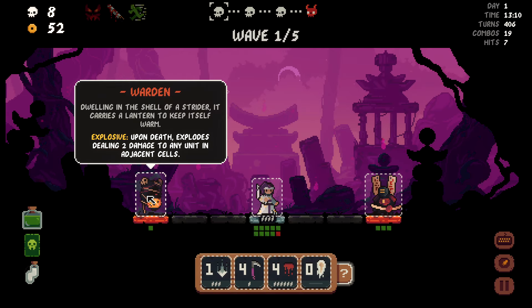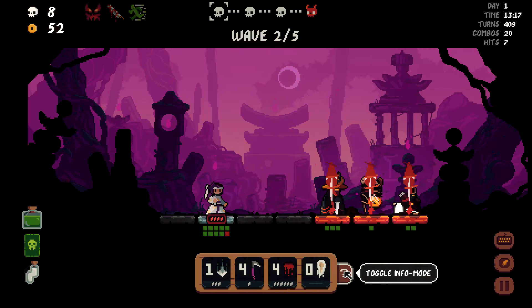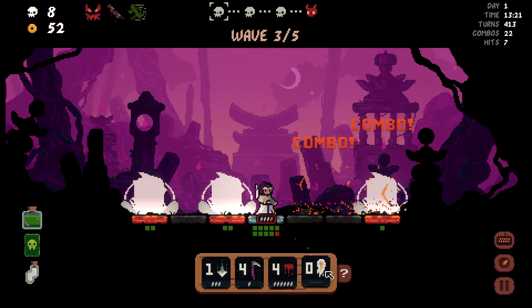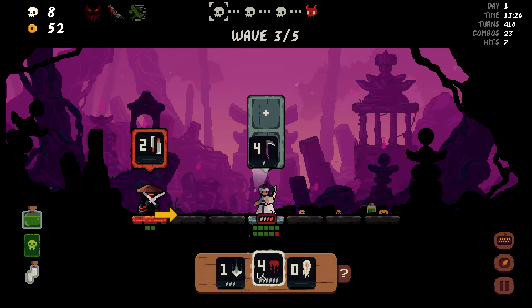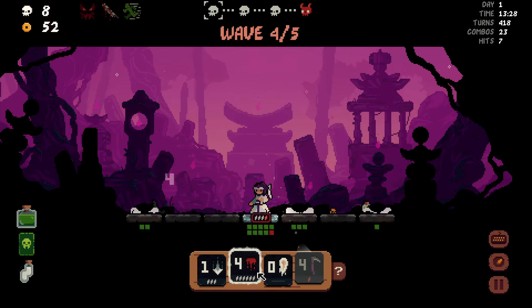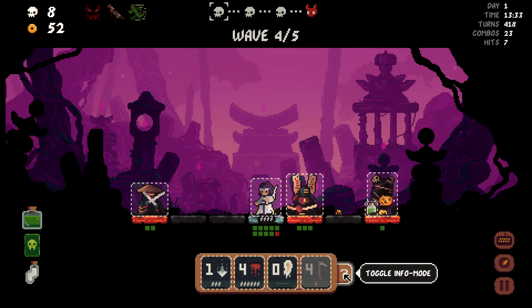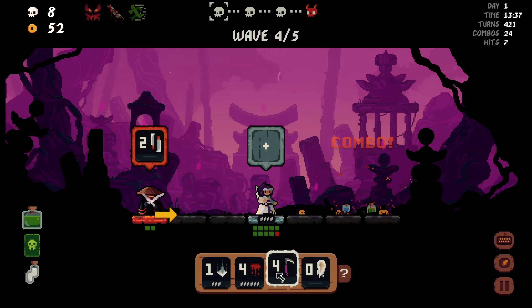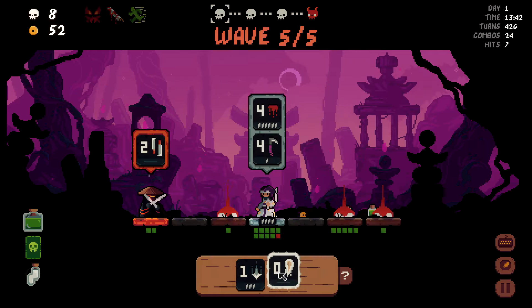Upon death, explodes — dealing two damage to any unit in adjacent cells. So I wanna throw you — that's so disgusting. This character was made for this area. We just body you. Send him into him. It's so good, man. It's so good. Why is it so good?